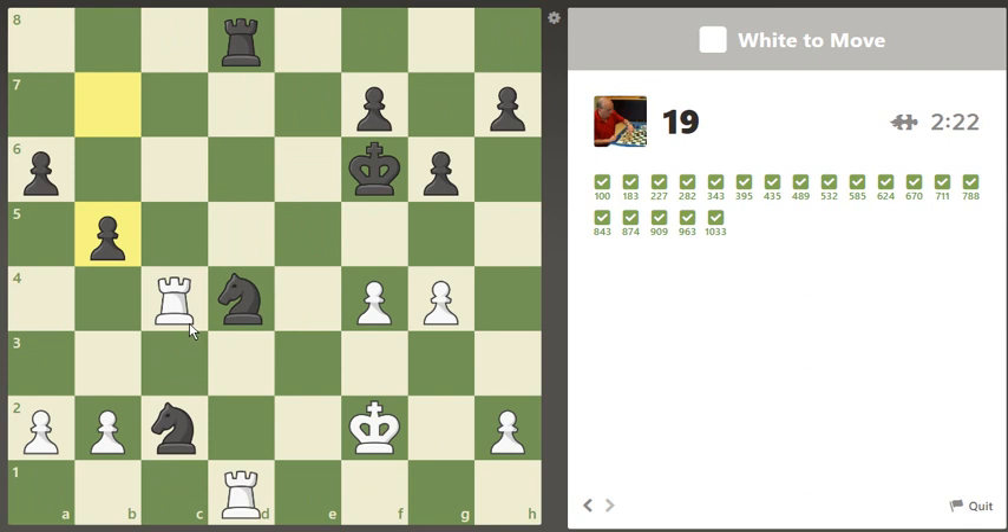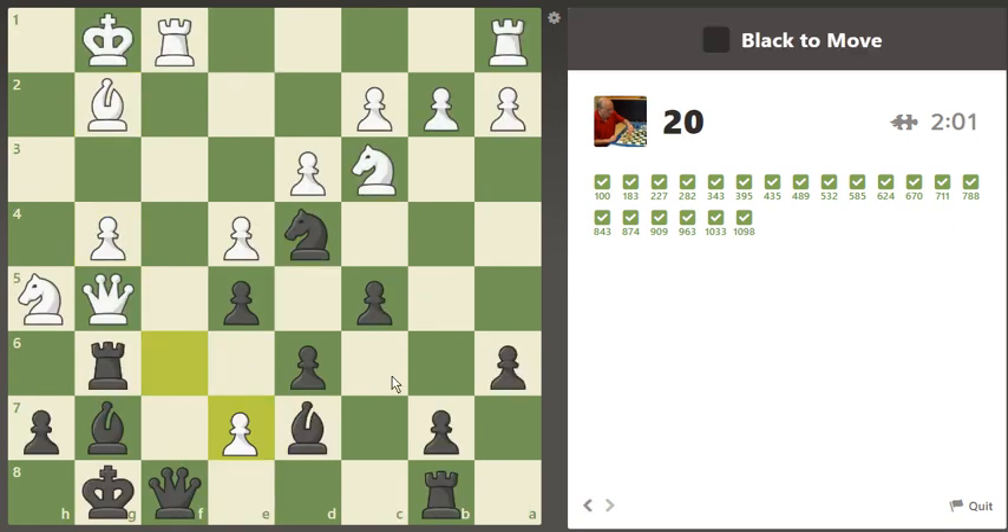White is down two minor pieces for the rook. We have a check — well, the check's no good, he just takes and he's protecting his rook. I don't see what g5 check does. Sometimes I get a little slower on these. Oh, here we just take this knight — duh — and we go up the exchange.